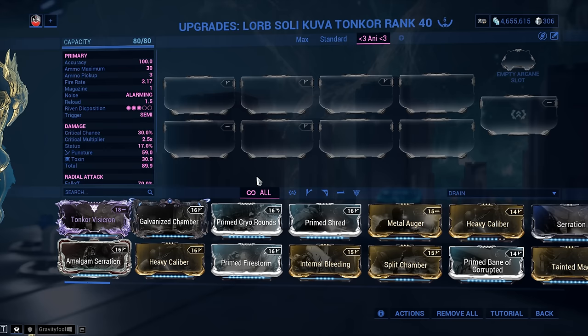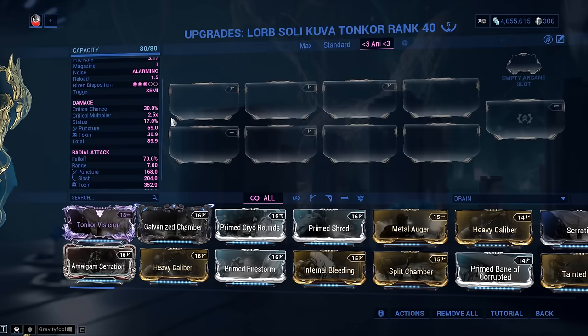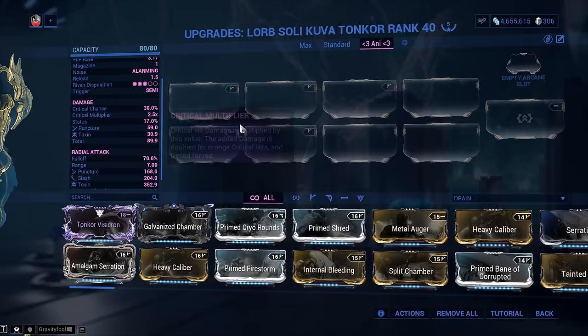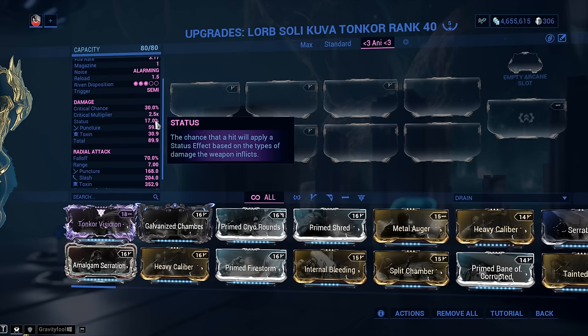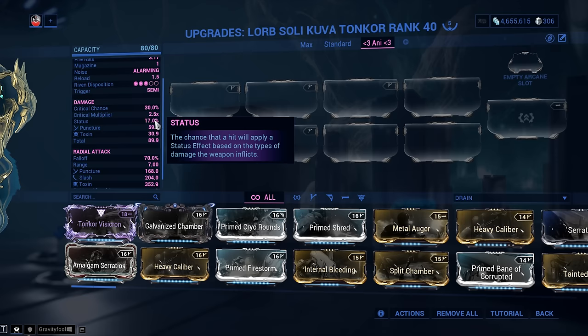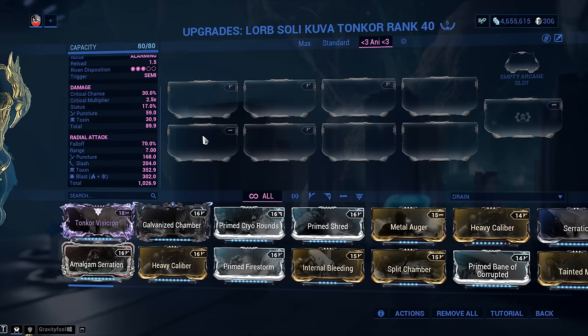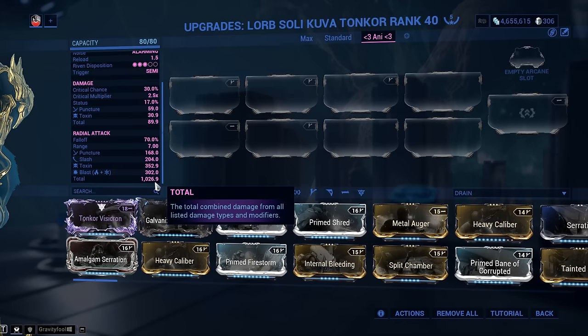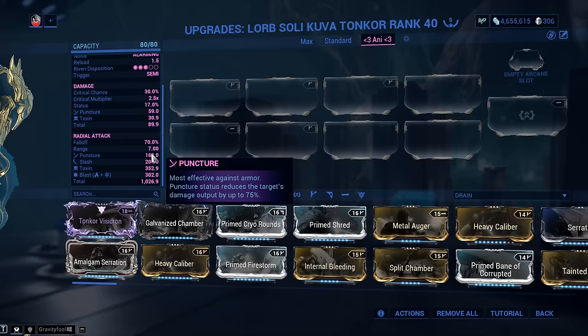When it comes to damage, we've got fantastic critical chance at 30% by default — way above average — and a way-above-average critical multiplier at 2.5x, so you'll obviously be modding for crit. Status chance is pretty poor at only 17%. Normally out of a projectile from the Kuva Tongkor you get two damage instances: the first is the grenade physically making contact with a target, and the second is the big explosion. About 93% of your damage is that big explosion. The Toxic damage comes from my progenitor; Blast, Slash, and Puncture are on the explosive by default.